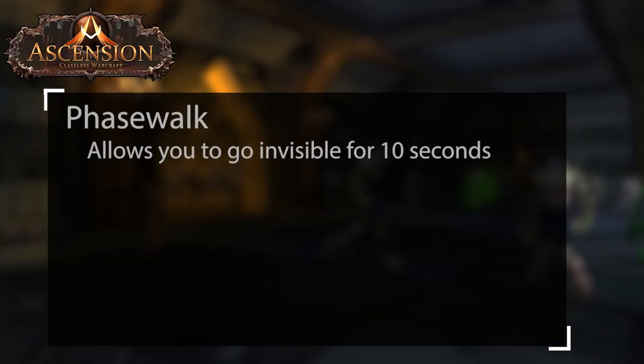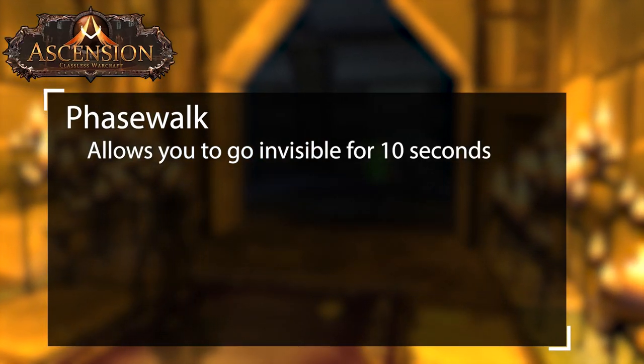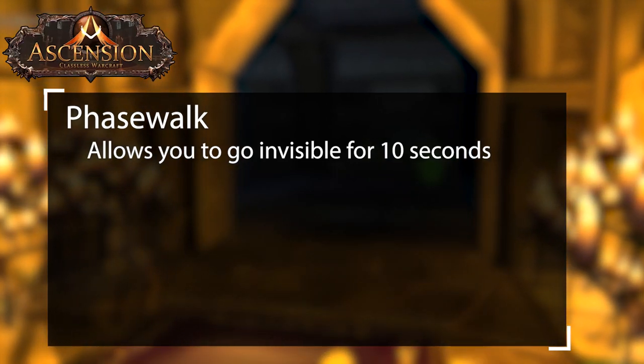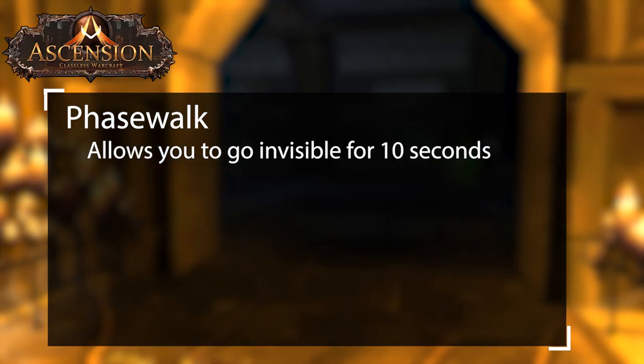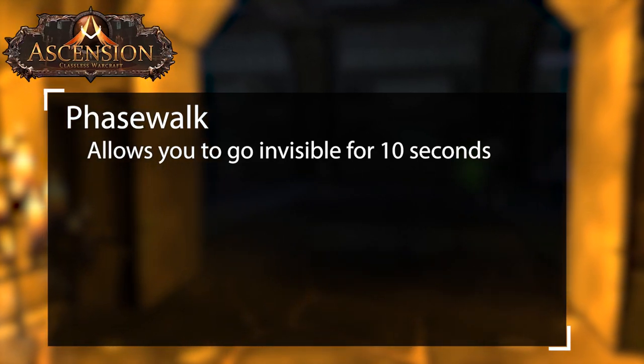Phase Walk is one of the strongest boons you can obtain when in an organized group. It'll allow you to skip unwanted and unneeded packs. On top of this, you can also go through doors, skipping key areas like Rend and Ubers, Arena and Prison, and the Gauntlet in Upper City. It is best to communicate with your team when you're going to use this so that everyone is on the same page. On a side note, you cannot grab other boon crystals while this is active.